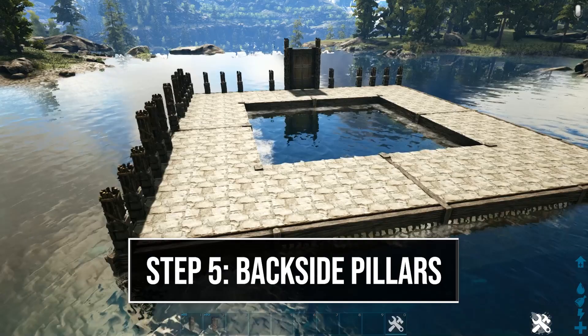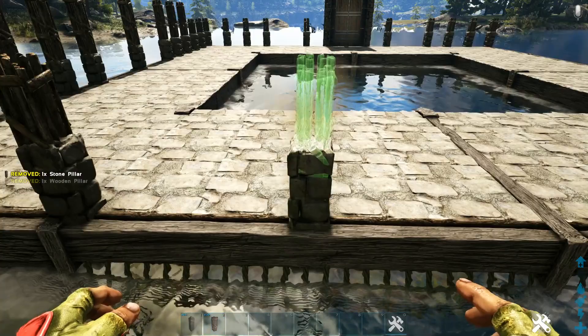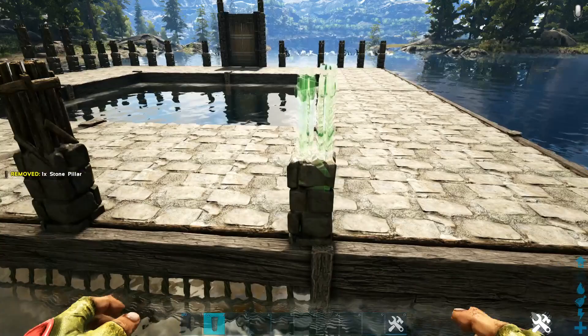Next, do the pillars on the outside of the back side. Start again in the left corner, adding a stone pillar and wooden pillar, then do this two more times. Skip a snap point, come to the next one and repeat. Skip three snap points and continue the same pattern at the remaining positions. Your backside pillars should look like this.